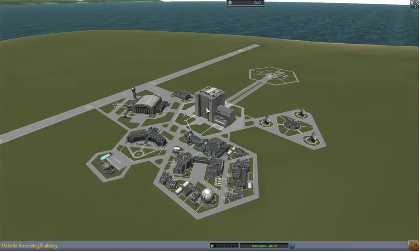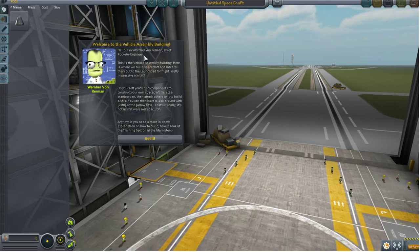Let's go to the Vehicle Assembly Building. I'm Von Kerman, Chief Rocket Engineer. This is the Vehicle Assembly Building — here is where we build spacecraft, and later we'll roll them out. You roll it out and there's a launch pad right there. On your left you will find components to construct your own spacecraft. Select a starting part and attach it to others to build a ship. You can look around with the right mouse button or arrow keys. That's really it — it's not as if it were rocket science.